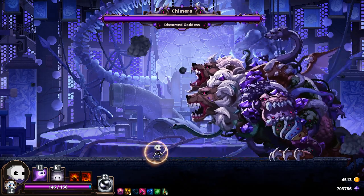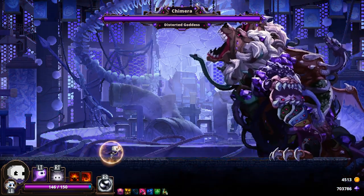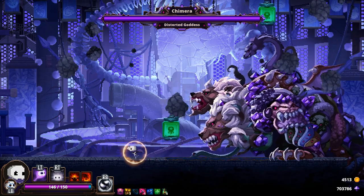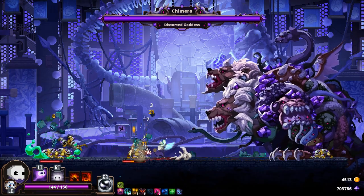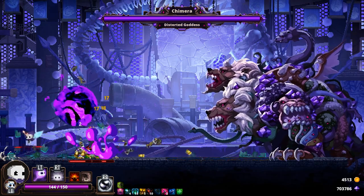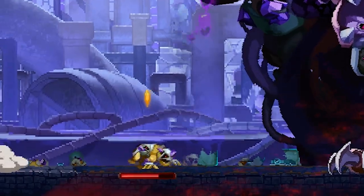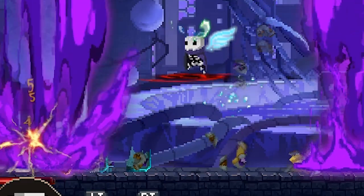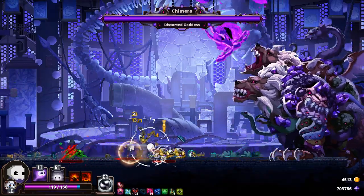Say hello to the Kamara, the Act 3 boss fight. The very first thing the Kamara will do is summon a bunch of experimental containers that fall down from the sky, releasing dog-like minions upon landing. The containers themselves can hurt if they hit you, so be mindful of where they're falling. The minions have noticeably less HP than the ones you've probably seen already. It's important to know that the Kamara's attacks can also hurt these little guys and will often kill them in one hit, so it's really up to you whether you want to deal with them quickly or focus the Kamara and wait for her to kill them for you.